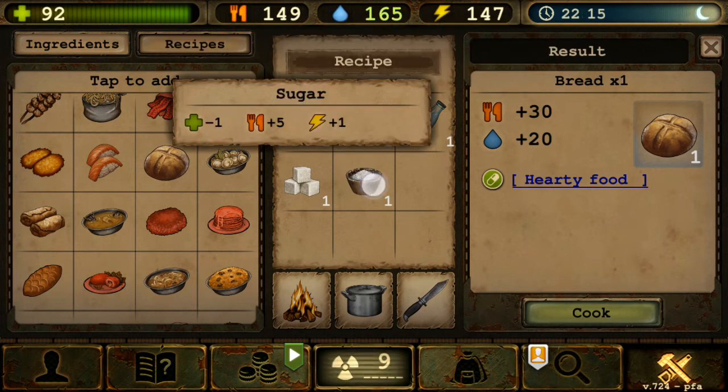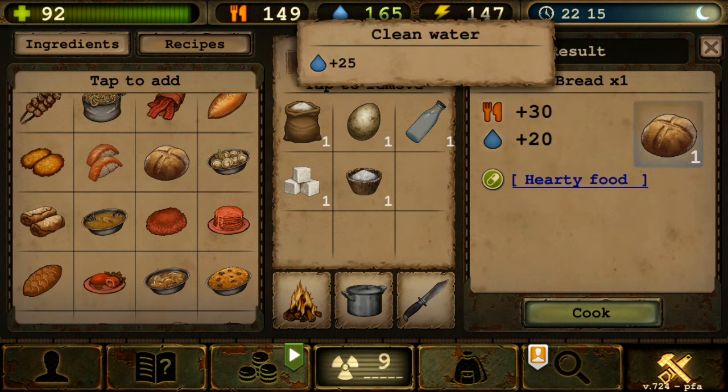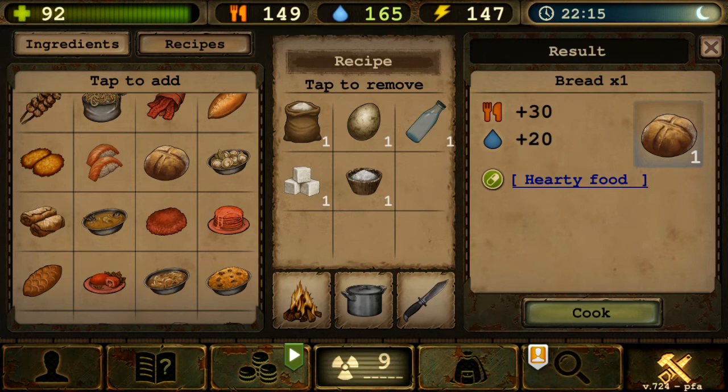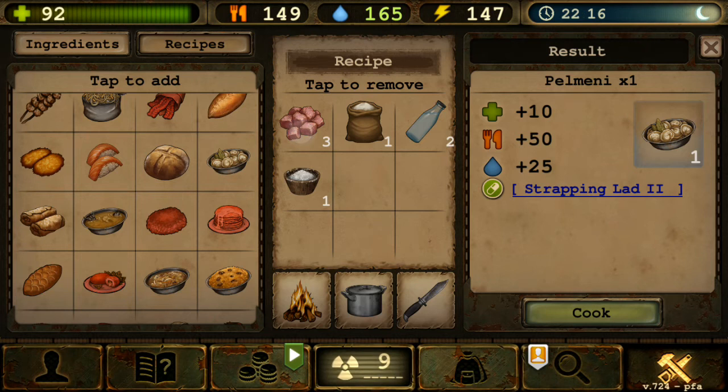Next is Bread — one flour, one egg, one water, one sugar, one salt — still the same ingredients. The parameters I think got changed from the update, which noted that most consumable food parameters were adjusted. I remember it being maybe 50 and 25, but now it's 30 and 20. Gives Hearty Food effect — increases your food and water every hour passively, so you feel full longer. Like carbs in real life.